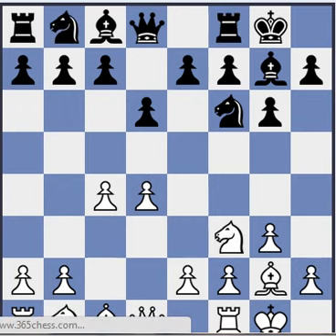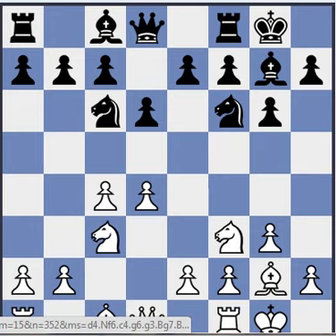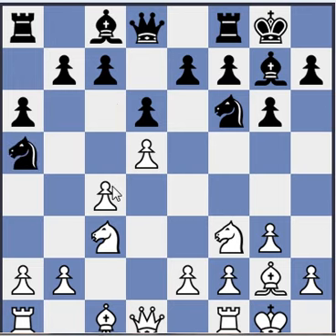Let's look at the other most common reply, Nc6. Here a very popular continuation is Nc3, d5, Nga5 hitting on the vulnerable c4 pawn, which is the weakness of this Fianchetto variation — the bishop is not protecting it. Here b3 apparently is okay. I thought it would weaken this diagonal, but I would be interested to know what could happen here.